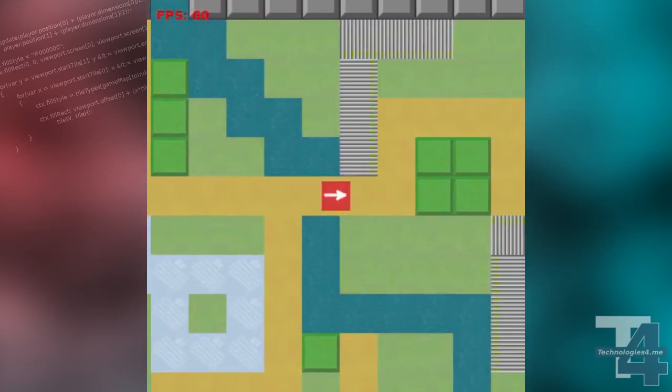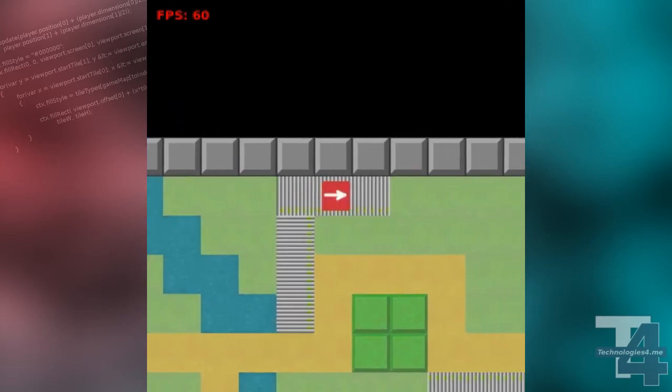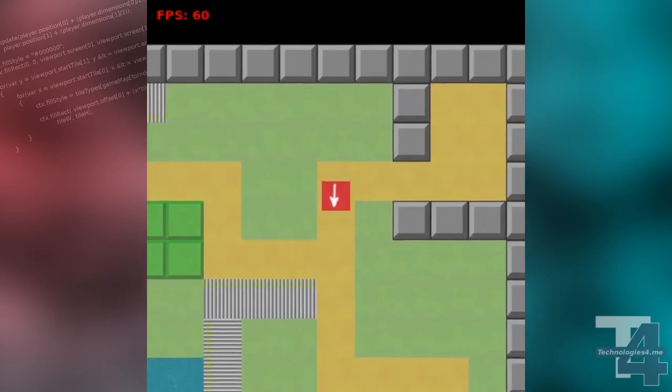Previously, our characters moved at a consistent speed over any tile type they could walk on. In the real world, and most likely in our game, we'll want game characters to move at a different speed depending on the surface they're walking on.